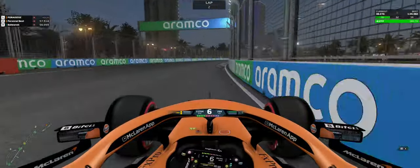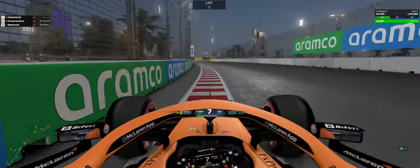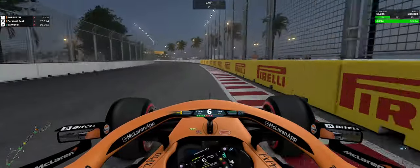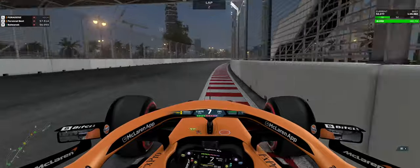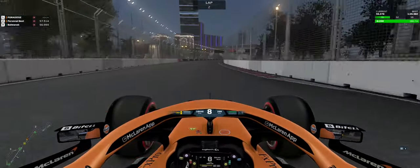You can see losing the back end there, even kissing the wall — this is what I meant, the lap is a bit scruffy because we are just not used to these corners. As we now head into this little chicane, fifth gear, attacking the curbs. The curbs around this track are super flat, they do pretty much nothing to your car, so you want to be utilizing absolutely all of them, maximizing the width of the track available to you.